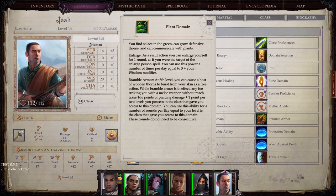Now let's switch over to Plant domain. You find solace in the green — you can grow defensive thorns and communicate with plants. Enlarge: as a swift action you can enlarge yourself for one round as if targeted by the Enlarge Person spell. Bramble Armor: at 6th level, you can cause wooden thorns to burst from your skin as a free action — while active, any foe striking you with a melee weapon without reach takes 1d6 points of piercing damage plus one point per two levels you possess in the class.